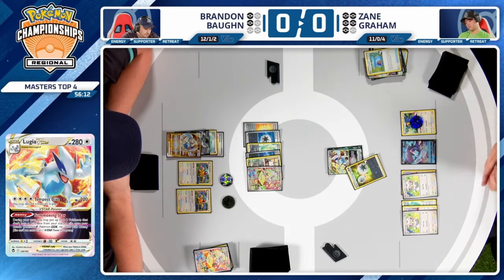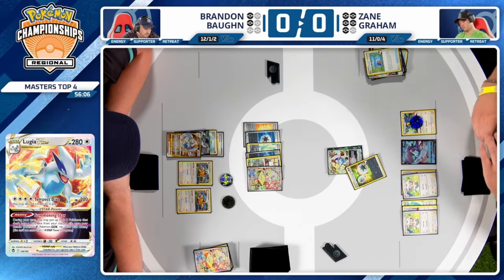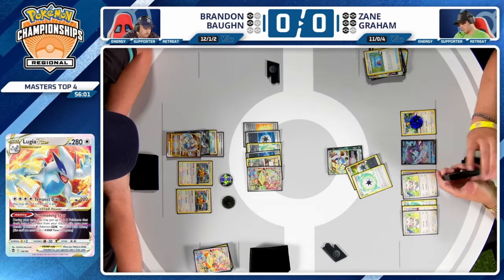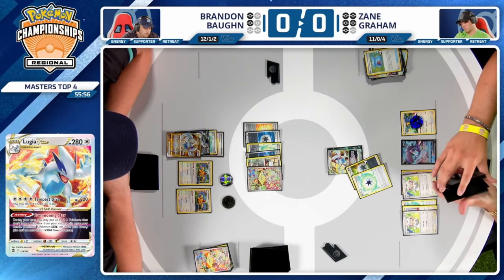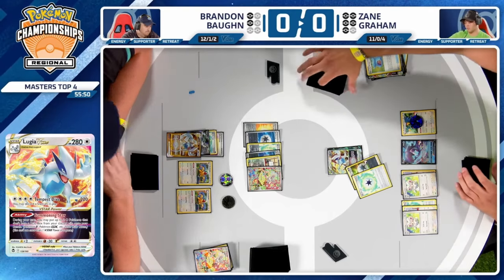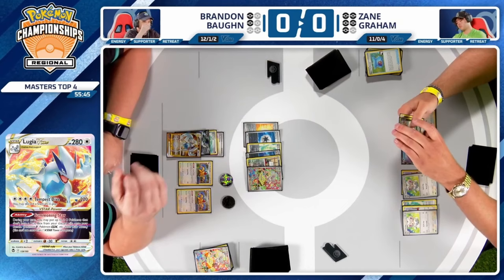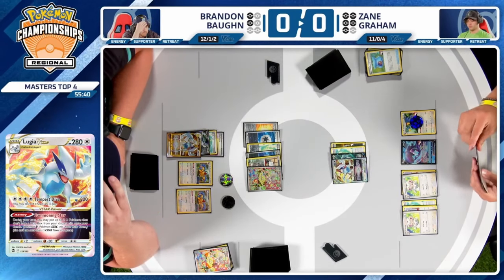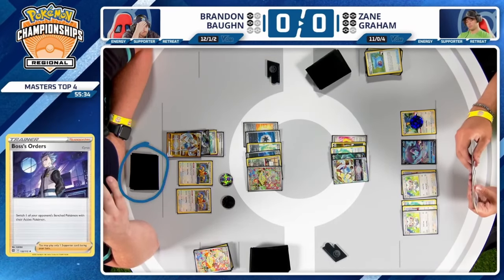With eight cards in hand for Brandon, there's really no point playing Iono unless you have information that Brandon's holding something. He hasn't given any information at this point. We'll see the Double Turbo, the Gift Energy attached — and the Lugia is knocked out. The game will be over now; there's no way for Brandon to take down Zane's Lugia in this upcoming turn. But Brandon hasn't played a supporter in two turns and got to replenish the hand.